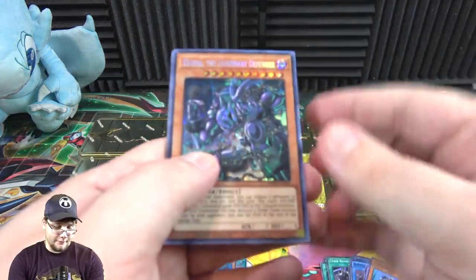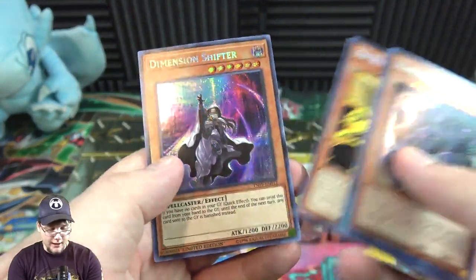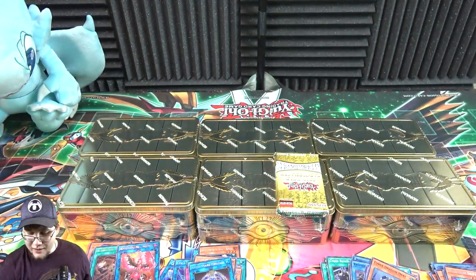Promo pack time: Exodia, Dark Magician, Monster Reborn, and this time Dimension Shifter. I guess we have to name those off each time.